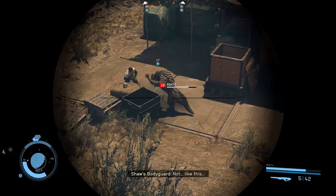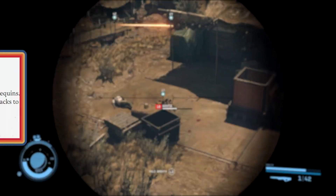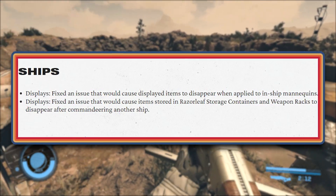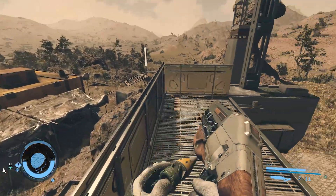Let's now talk about ships. They fixed an issue that would cause displayed items to disappear when applied to in-game mannequins. They have also fixed an issue that would cause items stored in the Razorleaf storage containers and weapon racks to disappear after commandeering another ship.